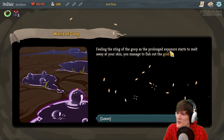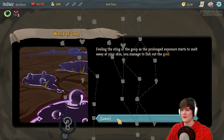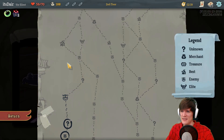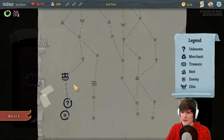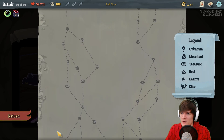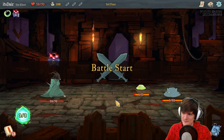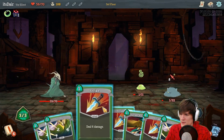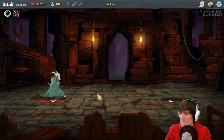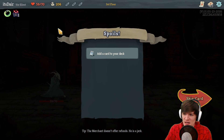You can feel goop in your ears, nose, goop everywhere. Climbing out you notice some of your gold is missing — looking back you see your missing coins combined with gold from other adventurers mixed in the puddle. Lose 11 and gain 75 gold. Let's do that! Feeling the sting as the prolonged exposure melts at your skin — you managed to fish out the gold. I thought that was pretty smart, good way to gain gold.